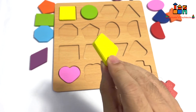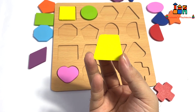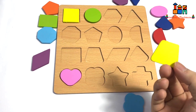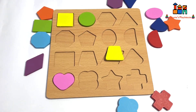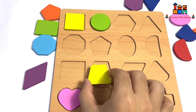Look at this — what is this? It's yellow color and it's a trapezoid. Where should I put this one? It's here!